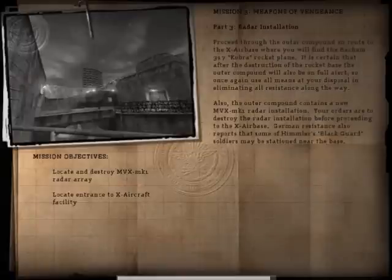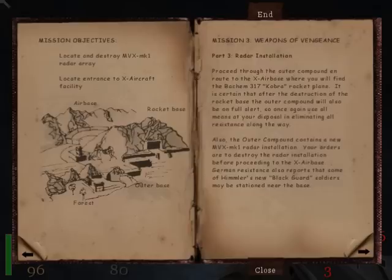Hello people, this is Eric Cobra, and this is a let's play Return to Castle Wolfenstein Blind. Mission 3, Weapons of Vengeance. I already read the part — Part 3, Radar Installation.